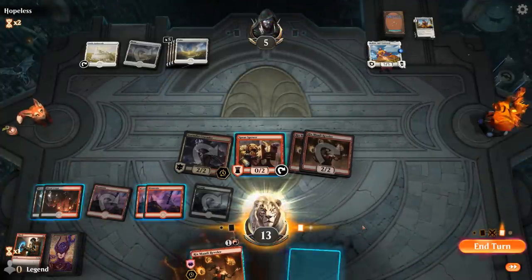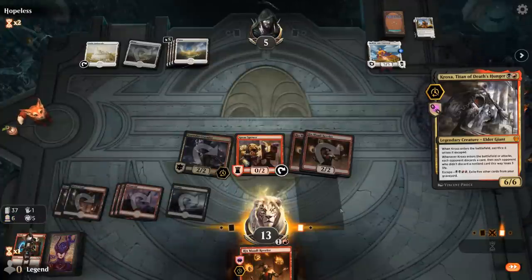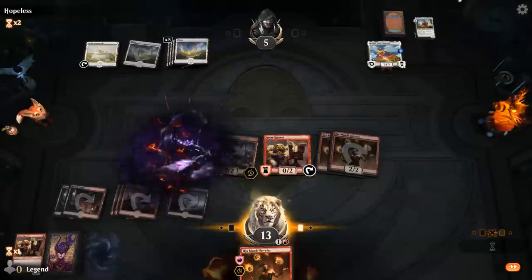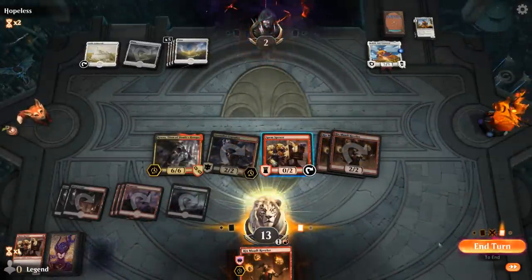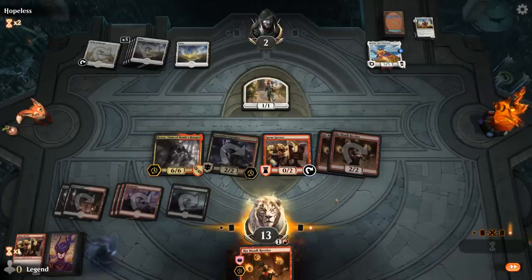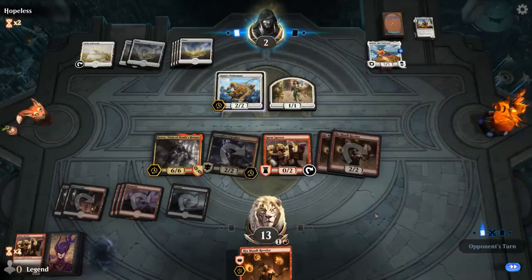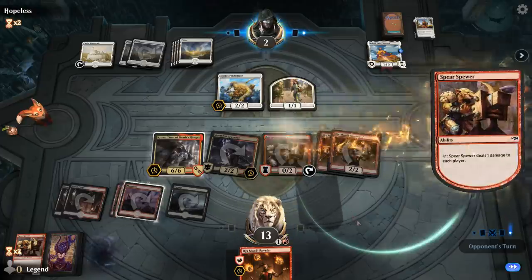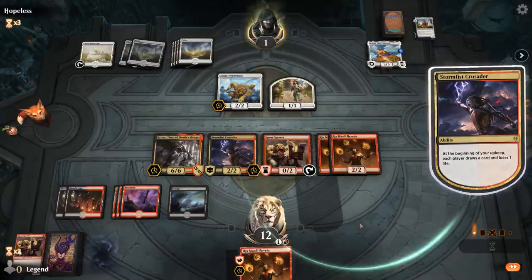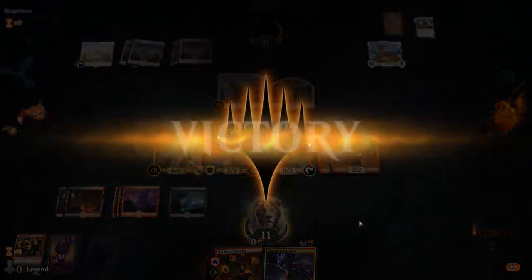There was a Daxos so they're still in the game, but at two life facing Kroxa. If we had remembered to use Spear Spewer end of turn, they would have been dead there — that's okay. Ajani's Pridemate — Spear Spewer can put them to one, and then Stormfist Crusader will end the game. Alright, sweet. On to the next one.